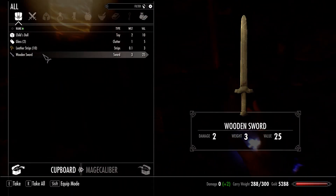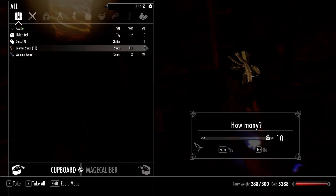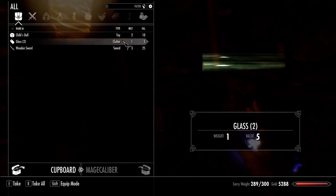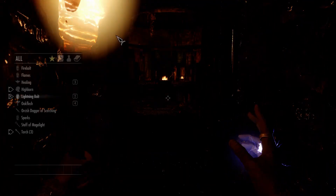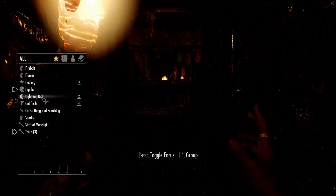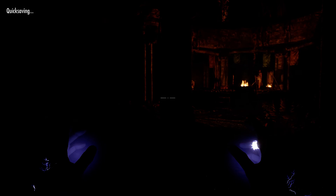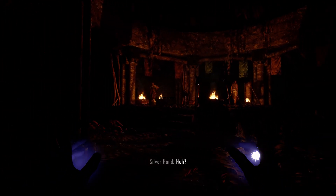Let's search the cupboard for some leather strips. A wooden sword - what do you want to do with that? There seems to be a party over there - let's try to kill those guys. Let's quick save in case anything goes wrong, then let's go into stealth - that might be a good idea.